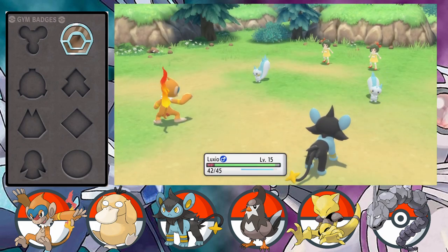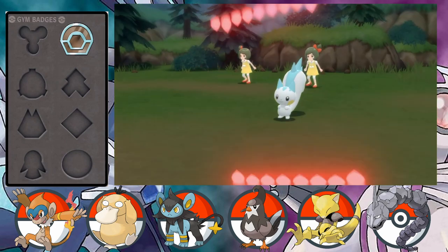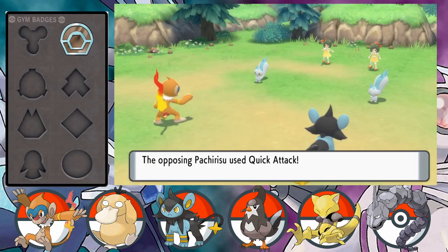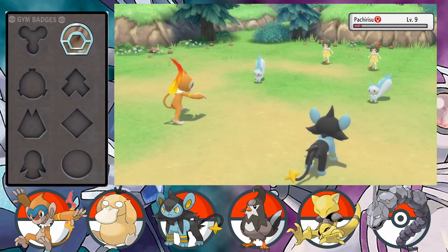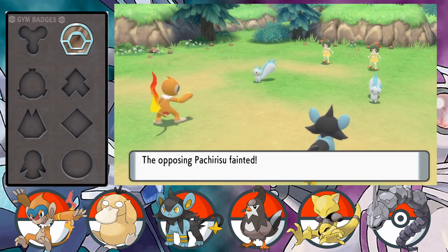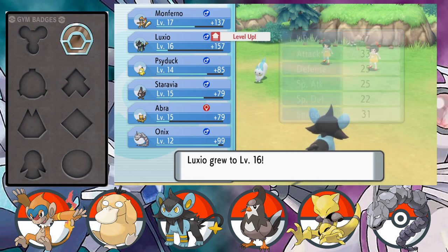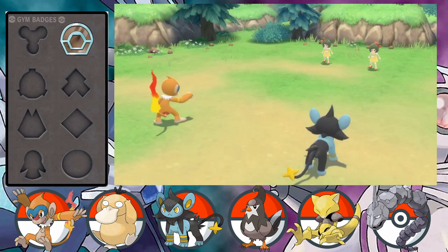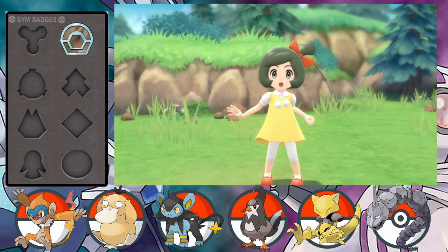We send out Luxio and Monferno first, both significantly higher level than the level 9 Pachirisu, so we take these out pretty quickly using Power-Up Punch and Bite. Pachirisu doesn't have the ability to paralyze on impact, so we use physical moves as they benefit our Pokemon's stats more. With Monferno using Power-Up Punch you just get stronger and stronger. Luxio levels up to level 16 mid-battle. Pachirisu is not particularly strong, so not too worried - twins Liv and Liz are defeated with some good XP from both.